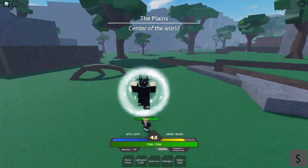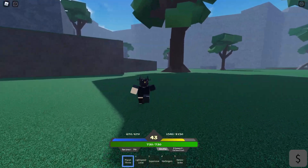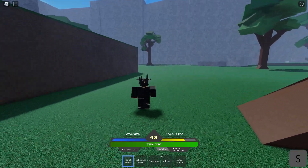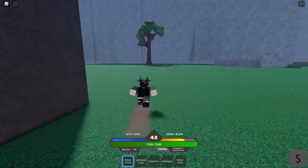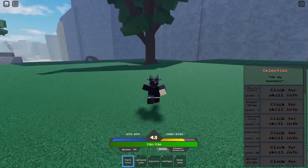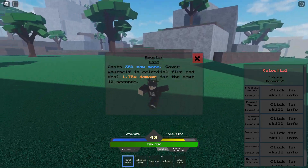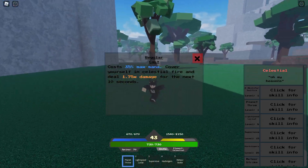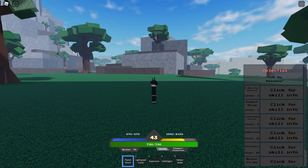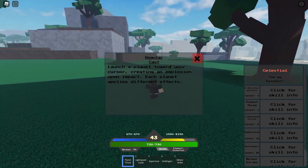I really like it because you got moves like planet throw, which is actually a really good element in my opinion to use. Your meteor strike destroys like half the map. The E ability costs 35% of your max mana — cover yourself in celestial fire and deal 1.75 times damage for the next 10 seconds. Very useful, extremely useful.